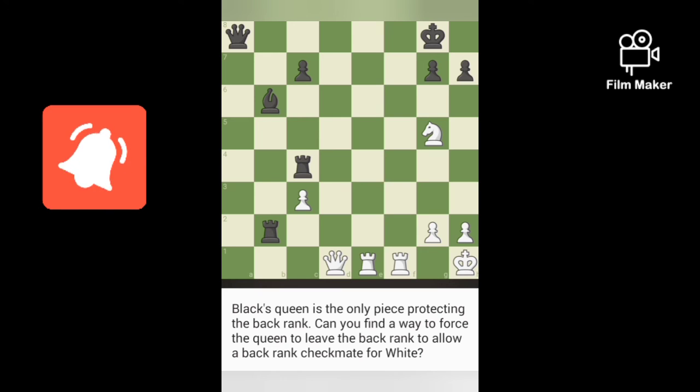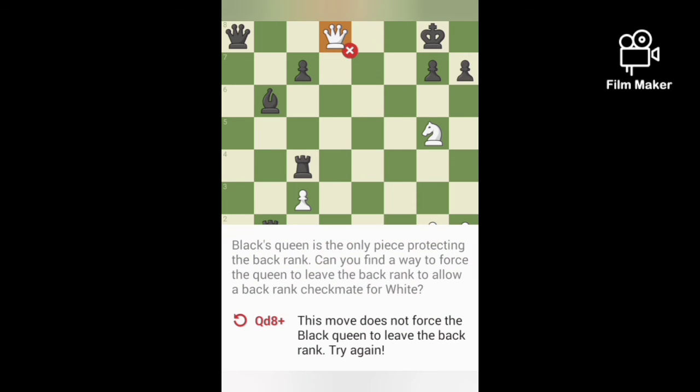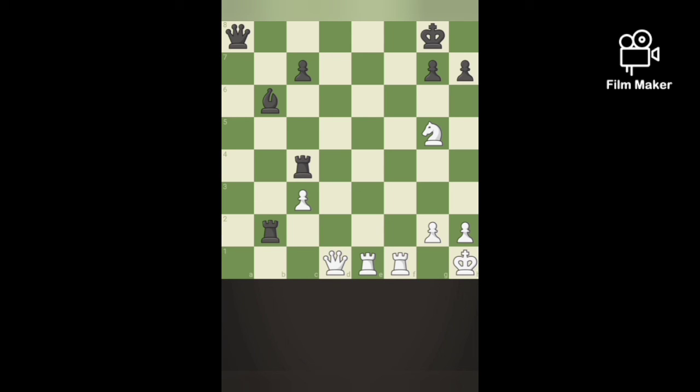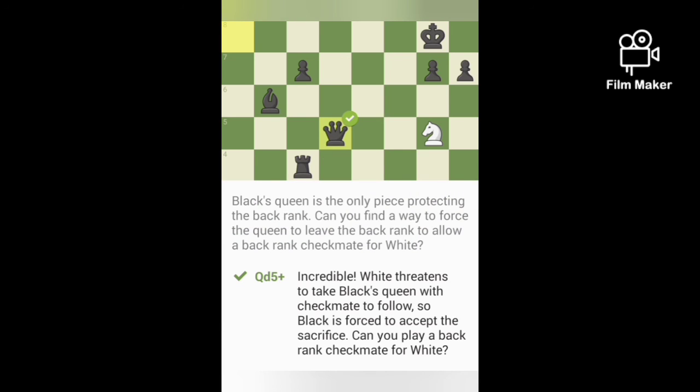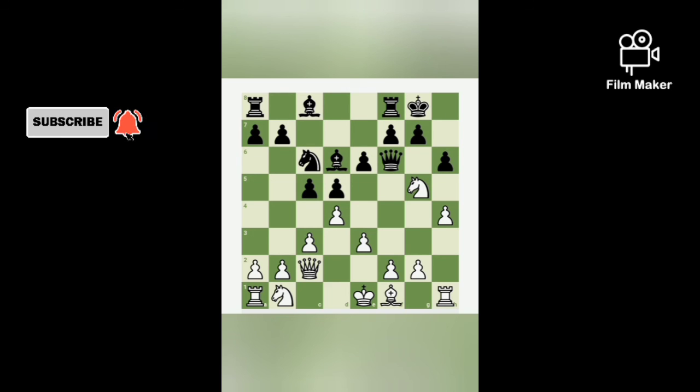The black queen is on the back rank, so we cannot do back rank mates. We must make the queen move to another position. If we give check with our white queen it captures, and that's not a back rank mate — not a good move. If we move Qd5, that's check, and the first move is to capture. Then if we play the rook to the last rank, Re8, that's checkmate.